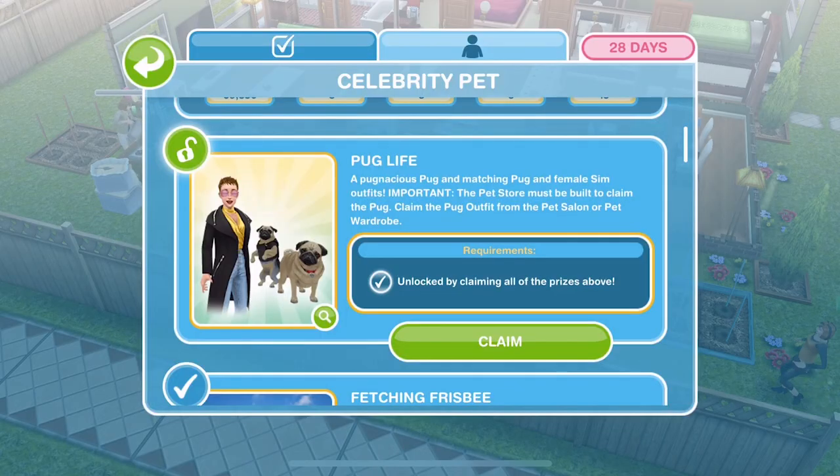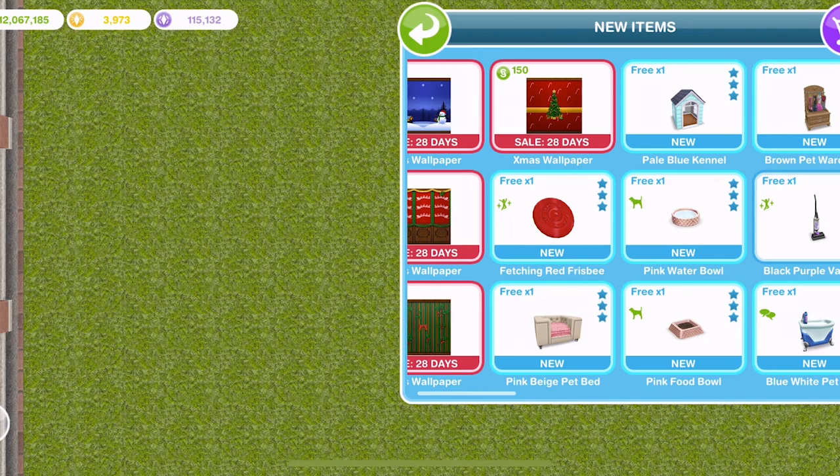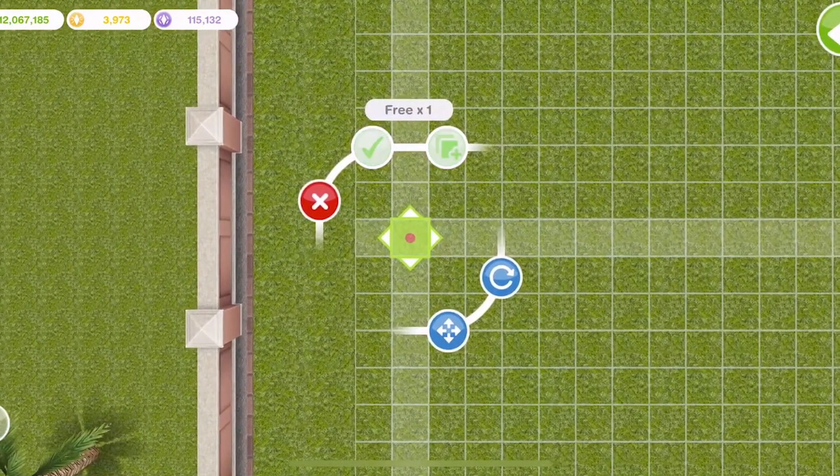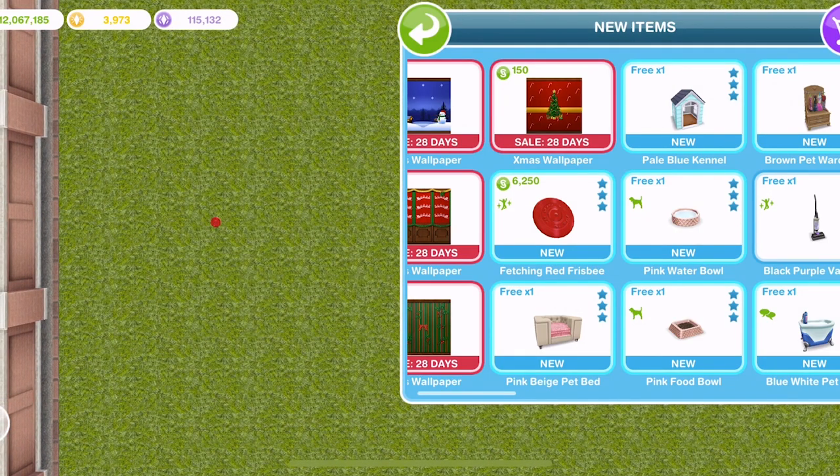Let's go ahead and claim that pug life. Congratulations, you've unlocked the pug life pack. We are over an empty lot and we're going to take a little look at all of the prizes. The first one with all of these prizes is free and then it will either be simoleons or LP or SP to buy any additional ones.